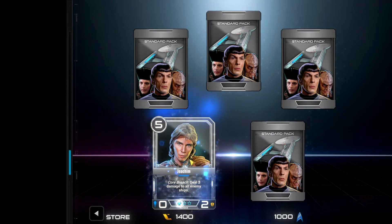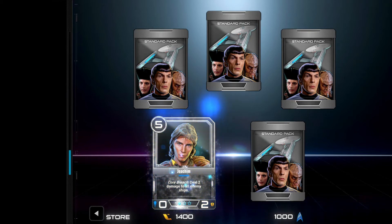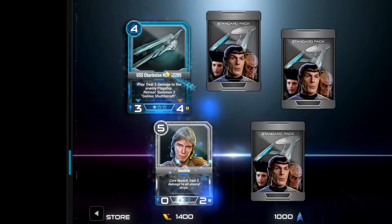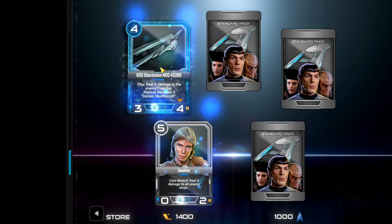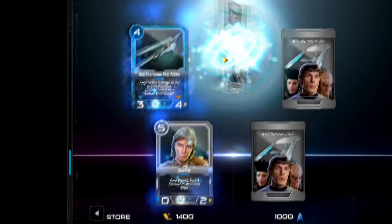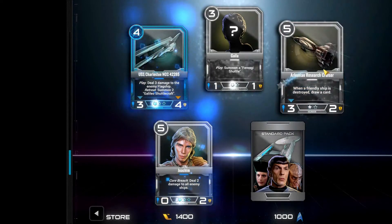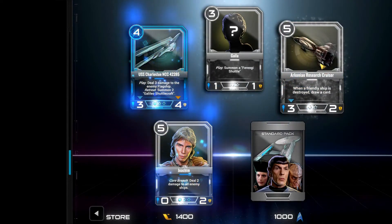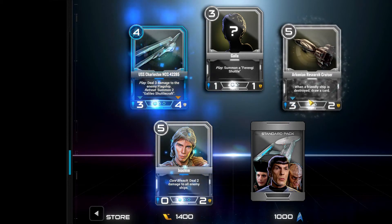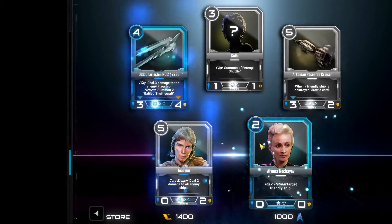And finally the standard pack. We have Joshum - he was on an episode of TNG. Core Breach: deal two damage to all enemy ships. USS Charleston - play, deal three damage to the enemy flagship; retreat, summon two Galileo shuttlecrafts. We have the Acronian Research Cruiser - when a friendly ship is destroyed, draw a card. And one more card - Alan Chekov: play, retreat a target friendly ship, so you can basically play it and retreat something to get it out of harm's way.